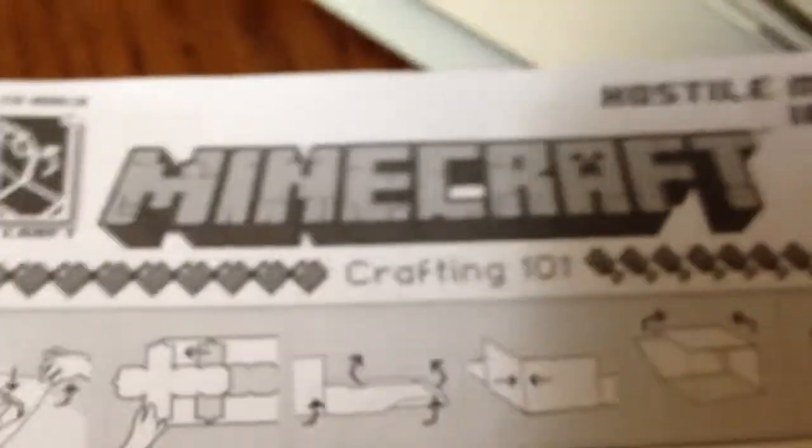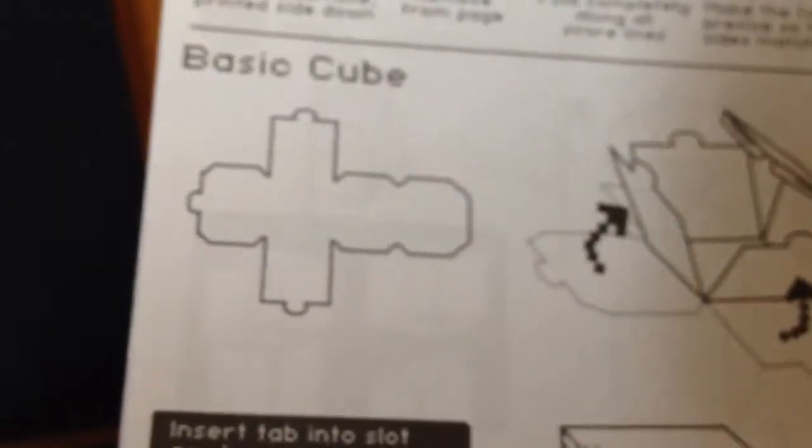We should open this — it's hard doing it with one hand, I wish I had my tripod right now. Just like it said, all those things. Yeah, you got the guide, it's called Minecraft Crafting 101 — basic cube.